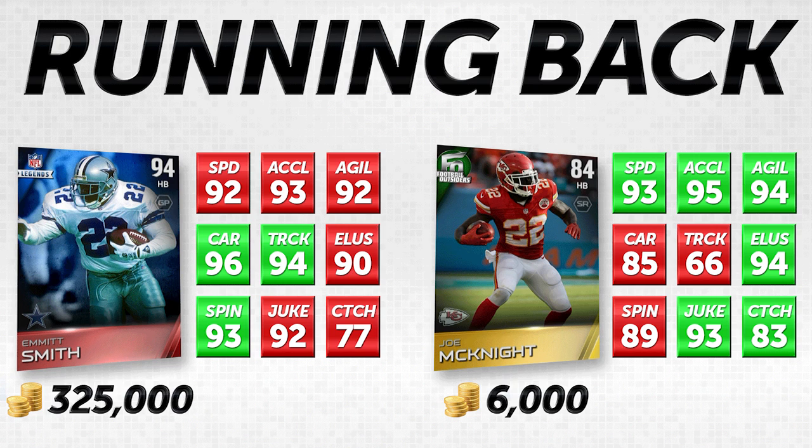Where Emmitt Smith is actually better is that he has 96 carrying, so that card is basically not going to fumble, and that's something you cannot overlook — it is very important this year, especially considering there are a lot of cards out there that fumble a ton. The other big difference is trucking: Emmitt Smith has 94 versus Joe McKnight's 66. That is the major difference between these two. Emmitt Smith can run people over. I'll admit I'm a little biased — Emmitt Smith is my favorite football player of all time, so I absolutely love this card.